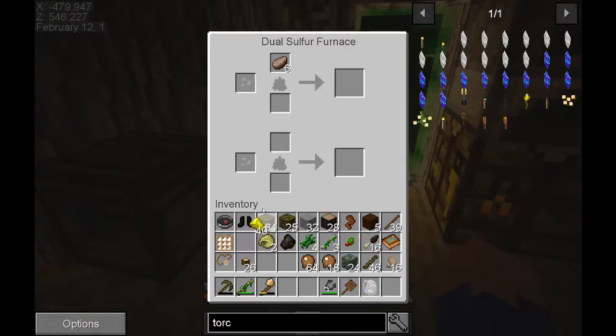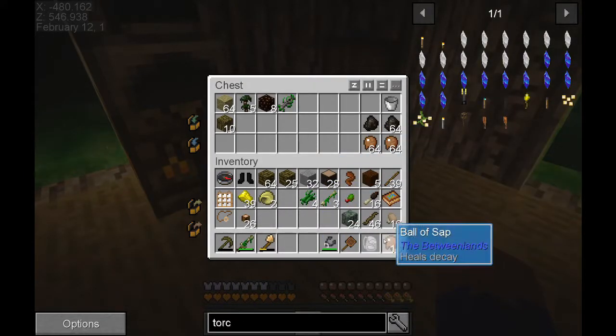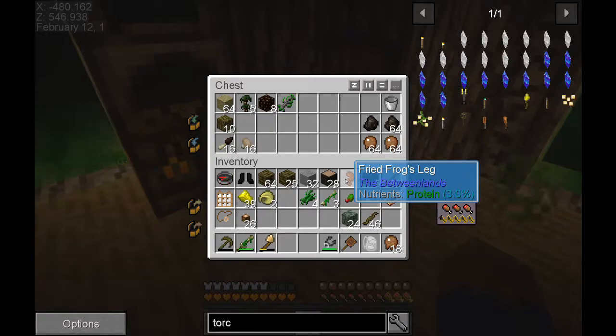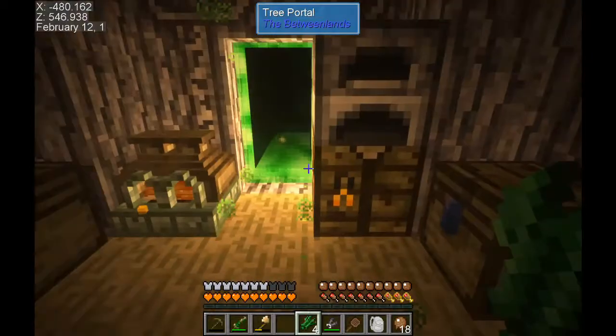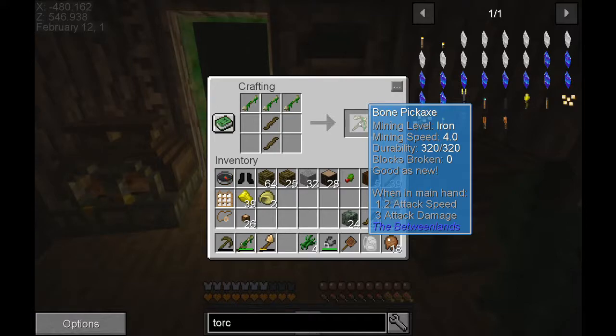Let's take a piece of sulfur so those can finish cooking up - a piece of charcoal will still cook them, no big deal. We're going to take some balls of sap, leave our mushrooms, take our fried frog legs and snail meat. We'll plant our reeds here. We can make another pickaxe with the bones - that would be advantageous. The bone pickaxe gives us durability of 320, which will work significantly better.